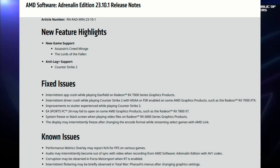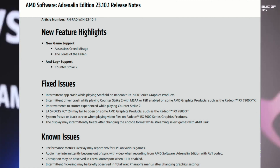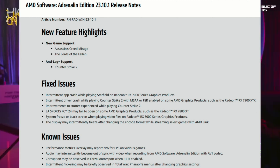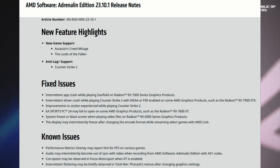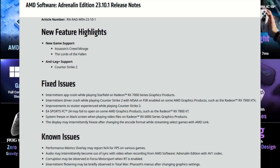The next big fix is for EA Sports FC 24, which may fail to open on some AMD graphics products — that's been a widely reported issue, so this should fix that problem. Another fix addresses the display potentially freezing after changing the encoder format while streaming select games on AMD Link.